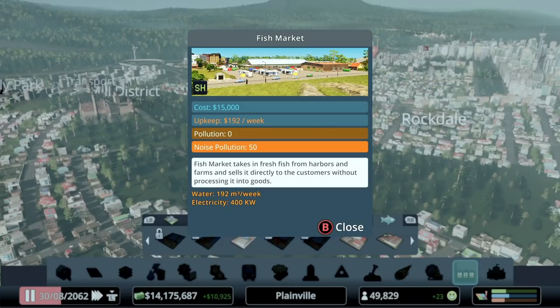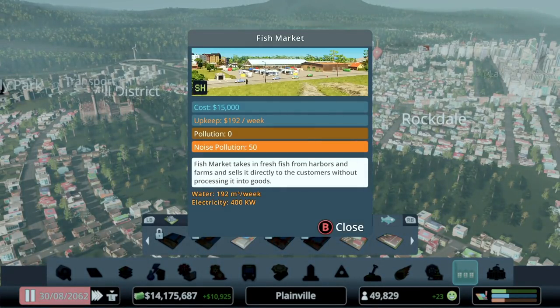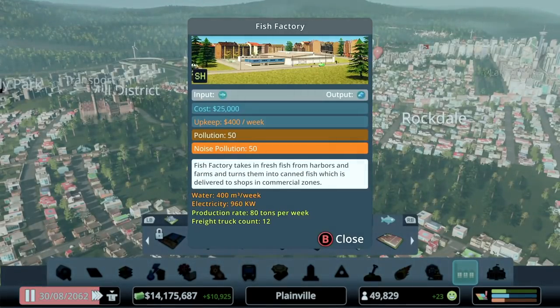Once you have the fishing industry in place, drop the fish market into your map if you want to sell goods directly to customers. Put the fish factory in your map if you want to process the fish into goods to then be sold into commercial zones. The customers treat the fish market as a commercial destination, whereas the fish factory takes an extra step of sending processed goods out to commercial zones — so potentially more traffic, or at least another hop. Something to keep in mind.